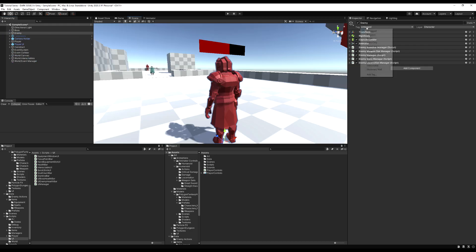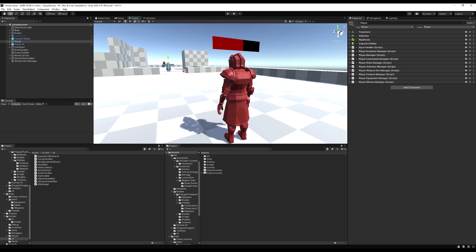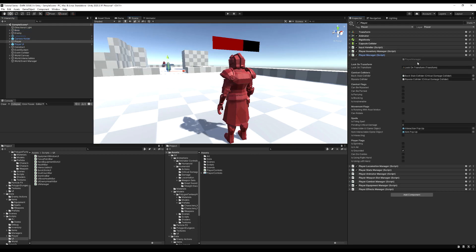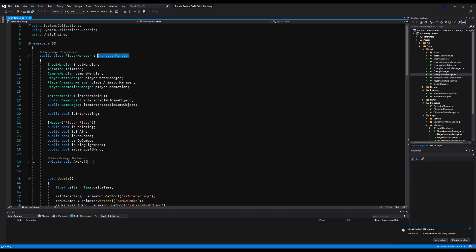You know how to do it by now. Make sure you put your tag on your enemy to Enemy — otherwise you won't be able to do any damage from the damage colliders. And you should be good to go. Let's open up the PlayerManager. As you can see, this derives from CharacterManager, and we have the EnemyManager which also derives from CharacterManager.